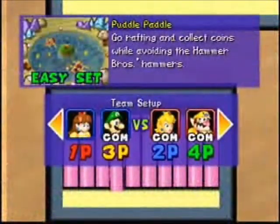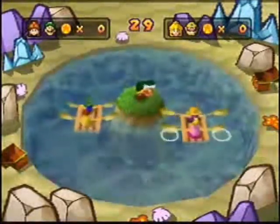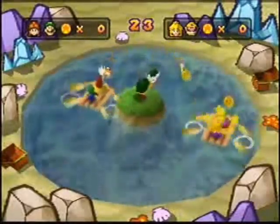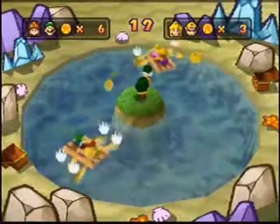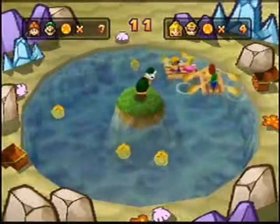Puddle Paddle — I'm having Luigi. Pretty simple: just press A and then paddle towards the thing you want, and don't get hit by the hammers like I just did. These things will take a little bit to fall in late I guess, so don't worry about not getting it. It's ours!